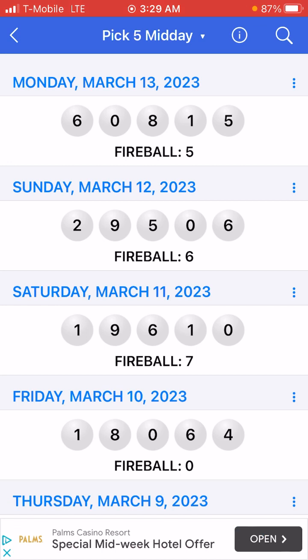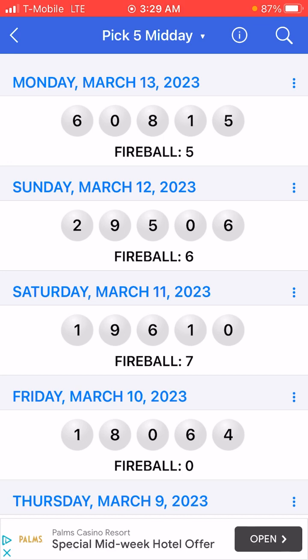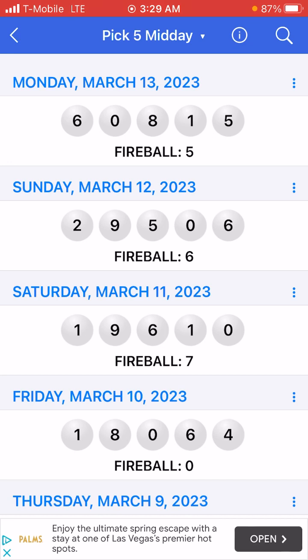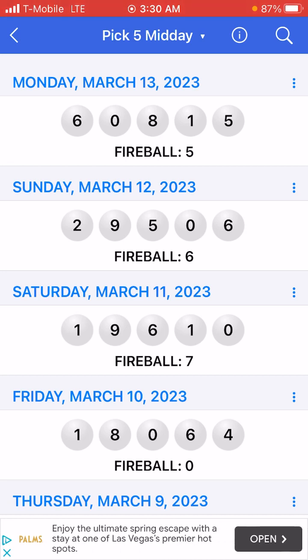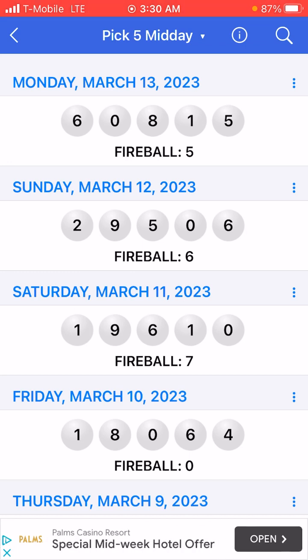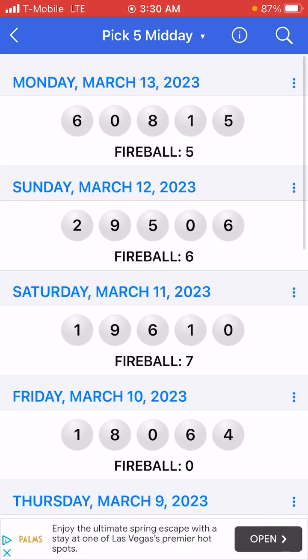Even with 50 numbers you still have a lot of combinations. The next step, much like I talked about in the last video, is you want to find the combinations where three of the numbers add up to 9. With pick 5, it happens more frequently than pick 4 because there are five numbers but only three of them have to add up to 9. So let's look at a couple of them here — this first one, 6, 7... actually yes, this proves my point: 8 plus 1 plus 0 is 9. That's three numbers.